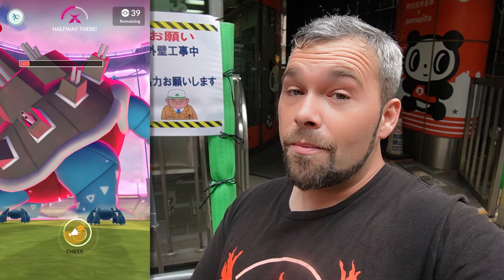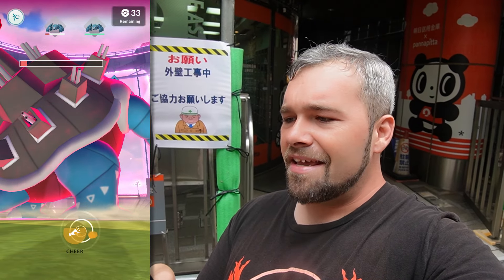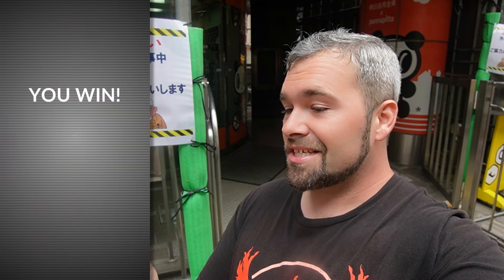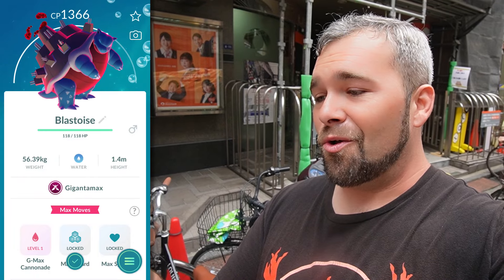The people using Metagrosses are doing a really good job - they resist pretty much everything minus the water moves, and the ice moves are resisted. Once you get the cheer meter up, you can use it when people are Dynamaxing - maybe it does extra damage, not 100% sure. We're definitely taking this thing down, there's still 33 people in here. And just like that, the Blastoise is down. These refresh every single hour. We got the same rewards - XL rare candy, 30 candies, XL and Max Revive. It turns out that doing the cheering helps with the max meter, which is pretty cool.